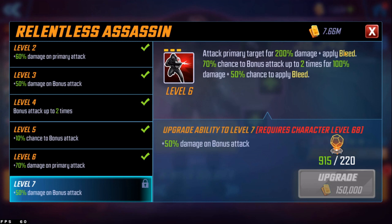The bleed part is still the same. The bonus attack is now guaranteed — two bonus attacks for 150% damage — rather than a 70% chance, so that's what's being guaranteed. The chance to bleed is 75% instead of 50%, which is a higher chance. It looks like if you want to improve the damage on the bonus attack you're still going to need those tier 4s. He also got an update to his passive.